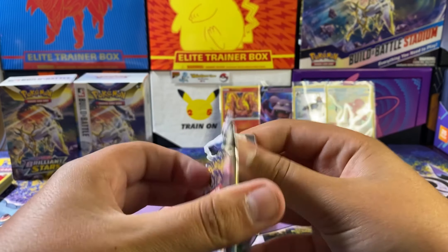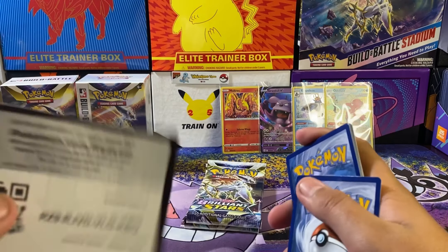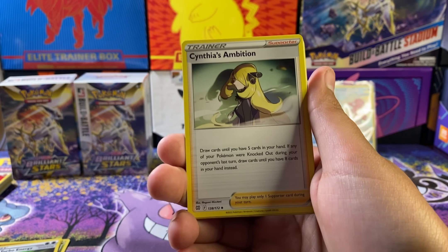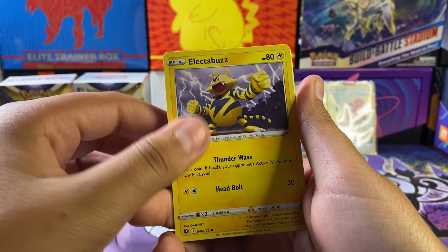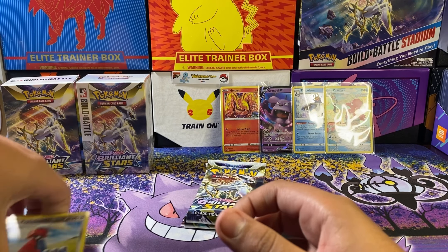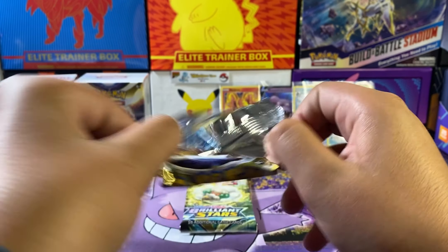Putting the Charizard pack out for last. Getting started on the first pack — ain't no shame in liking Chimchar! There's your code card — two, three, and four. Going with Berry here, Clang, and then going with a fire energy for the Mortis. Ooh, Psychic — Lucha, promo reverse, and a Luxray. First pack looking spectacular. About seven more packs left.